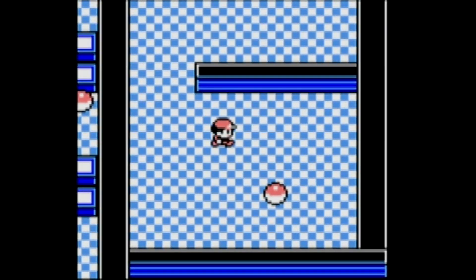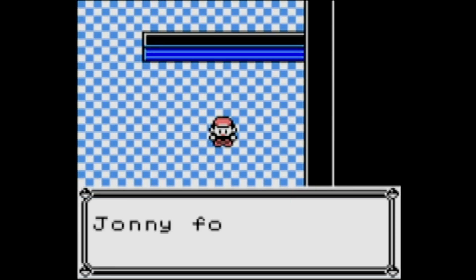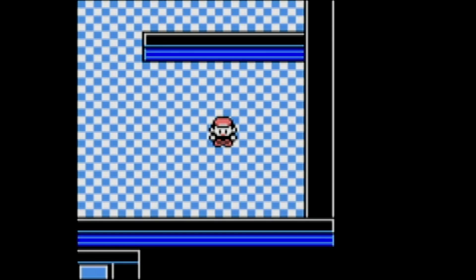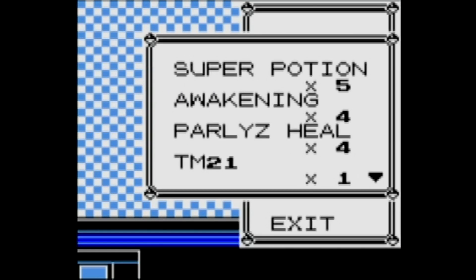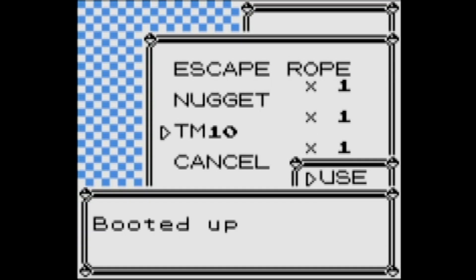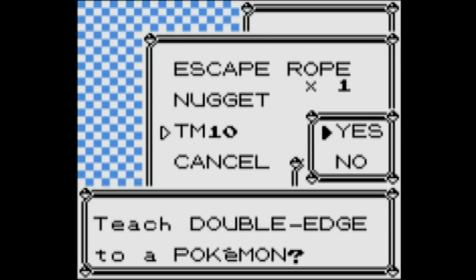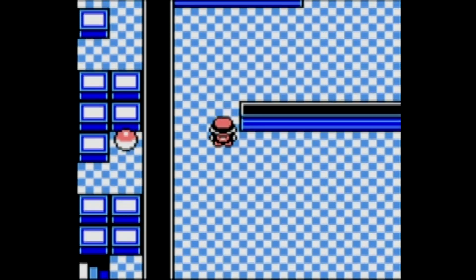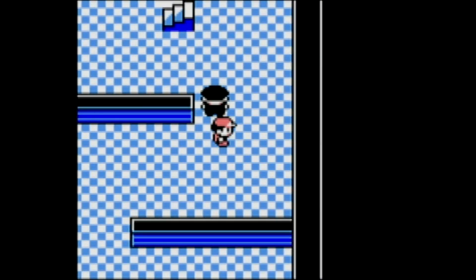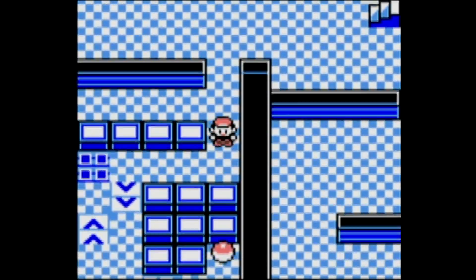We have our second hidden item here just to the north and east, and that is a Nugget. Then we will get TM10 — let's check it out and see. Apparently I never put the stuff into my PC. TM10 is Double Edge, another one of those Normal-type moves that does recoil damage, so I do not use them. I know they're powerful, but I just don't like the recoil damage.